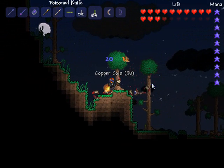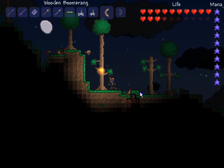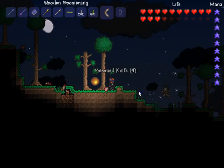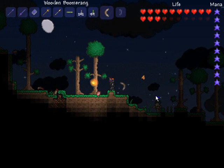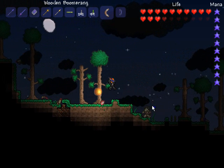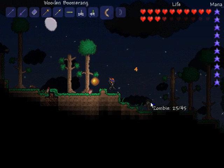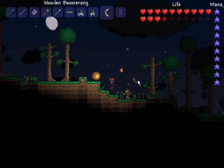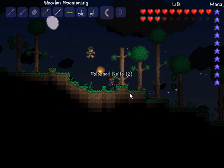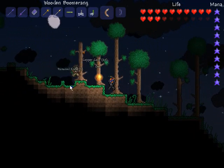Next up is the Wooden Boomerang. The Wooden Boomerang is found on surface chests and is basically a starter boomerang item. There are a lot of other better boomerangs in the game, like the Enchanted Boomerang and the Fiery Boomerang, but this is what new characters can get very easily because it's on the surface, found in chests.